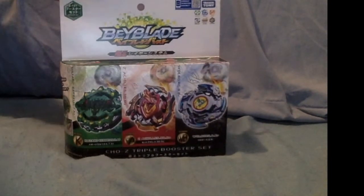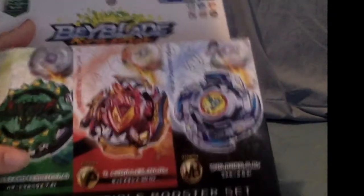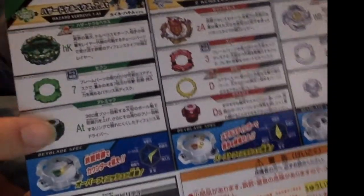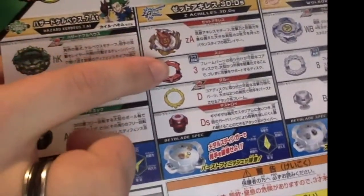I'm gonna get into this because I'm really excited. As you can see, this comes with three bays — this is Hazard Corbeus, Zed Achilles, and Wolborg. In the back it shows you their parts: Hazard Corbeus Seven Atomic, Zed Achilles Three Dagger Destroy, and Wolborg Eight Bearing.